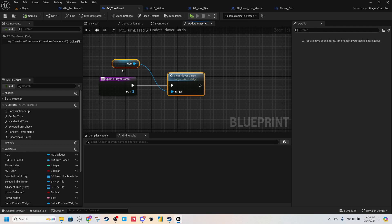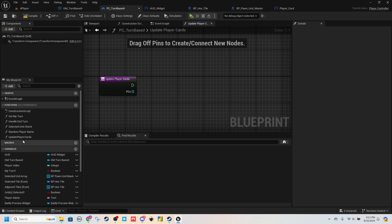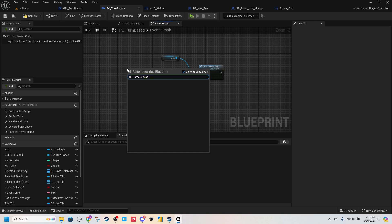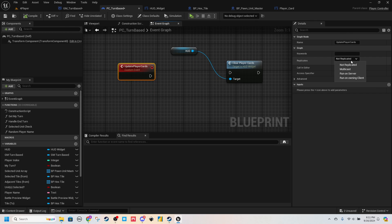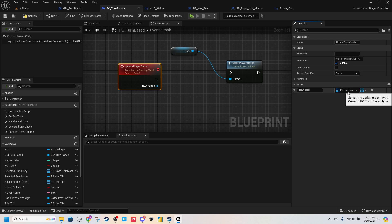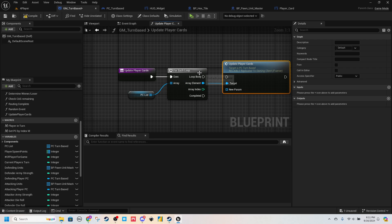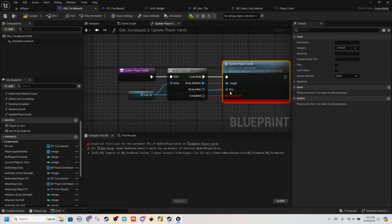We can take this, cut it, go into our Event Graph, find some space. We'll get rid of this function and instead create a Custom Event. Add custom event, call that Update Player Cards. Under Replicates, have this run on Owning Client and be Reliable. Then add in our variable — PC Turn Based array. Call this PCs. Back in our game mode, Update Player Cards — Boom. We have to compile this. Come back — Boom. Now when we run this, the client's player cards are gone too.